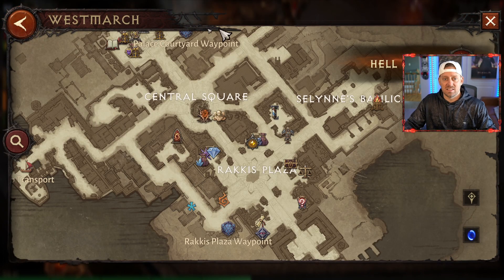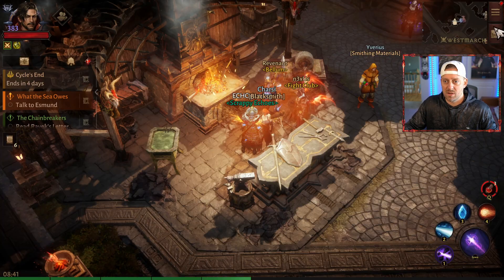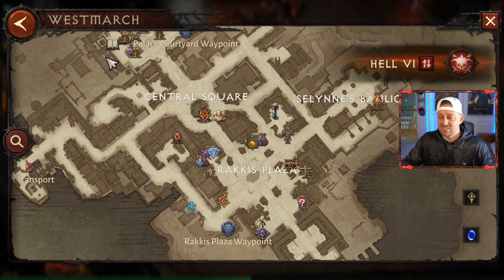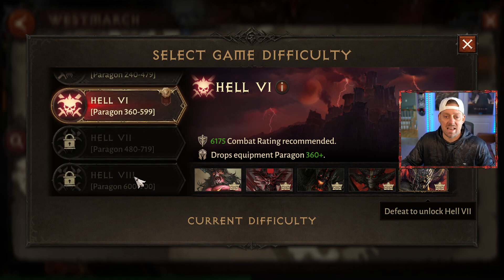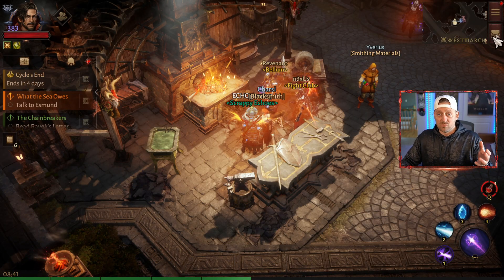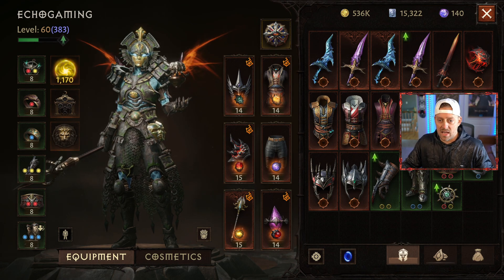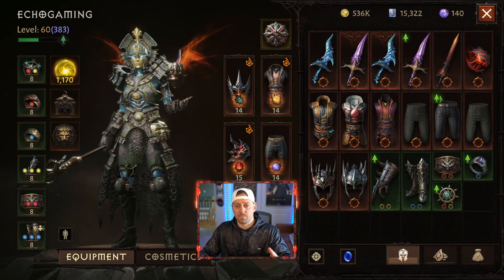When you log into the game, you'll notice that there are different Hell difficulties. I was automatically put into Hell 6, and there is now Hell 6, 7, and Hell 8. Because of this, I was awarded different rewards for every Hell difficulty — check out all of this stuff that we got here just from being already progressed.